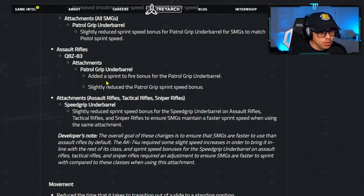For assault rifles — QBZ-83 attachments — patrol grip underbarrel: they added a sprint-to-fire bonus and slightly reduced the patrol grip sprint speed bonus. I'm not sure why they singled out the QBZ, but maybe it was just moving way too much faster versus the other SMGs when you put on the patrol grip.